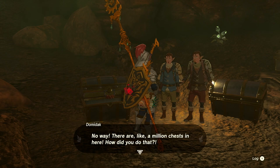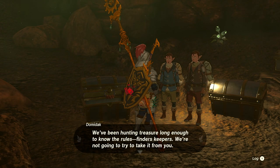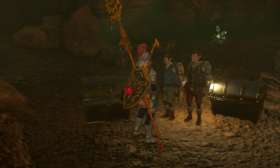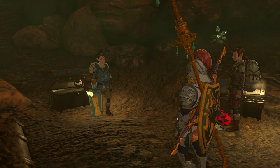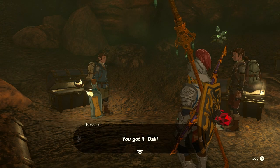The treasure hunters are amazed: 'No way — there are like a million chests in here, how did you do that? We tailed you, we admit it — but we never thought you'd actually find it. Finders keepers, we're not going to take it from you.' One finds a bottle in another chest inside the cave with a clue in it. They decide to leave and find another cave.